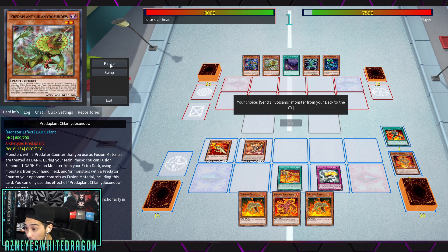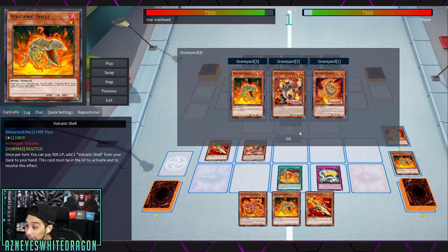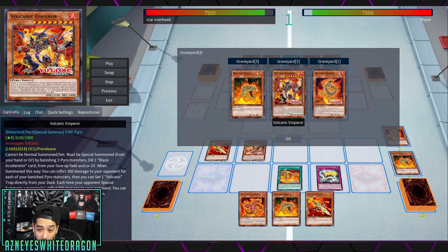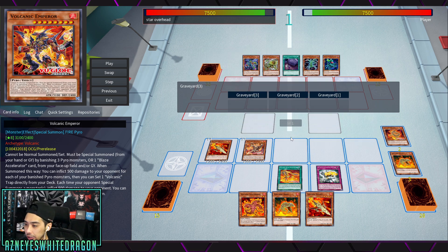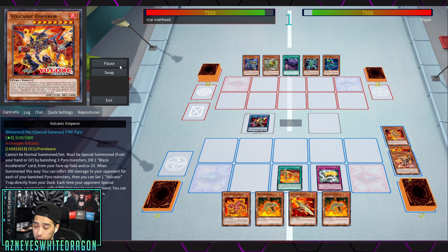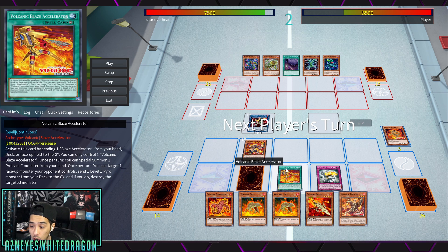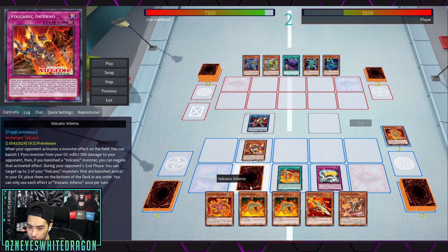So what is the core combo you're trying to go for turn one? They actually have a boss monster that can be summoned from the graveyard, which is really easy to get out by banishing a Blaze Accelerator, or you can summon it by banishing three Pyro monsters from the graveyard or technically the hand. You just dump that card and have instant access to a boss monster. The boss monster is pretty good, and on top of that you have a few disruptions and negations.